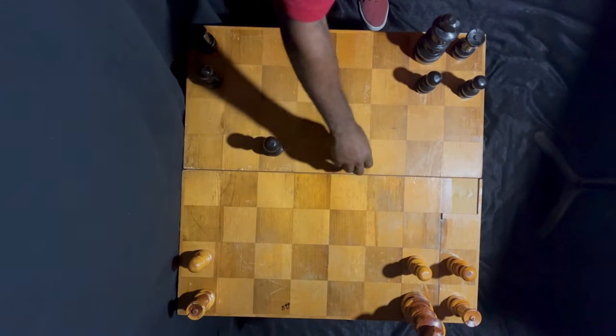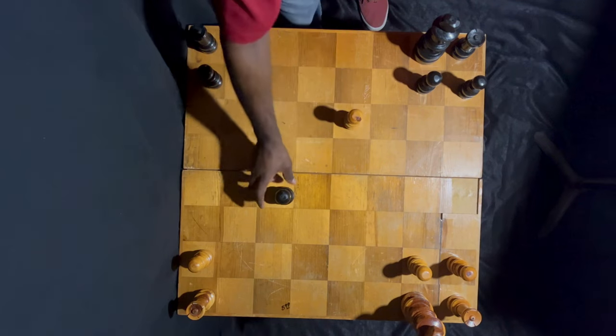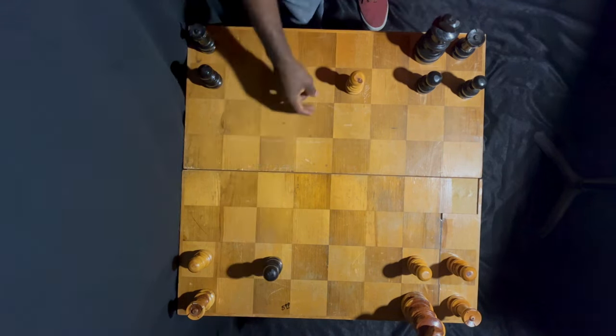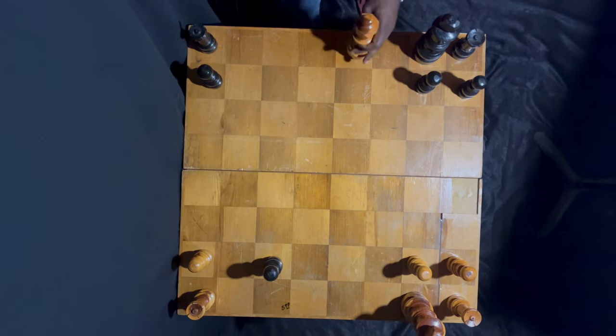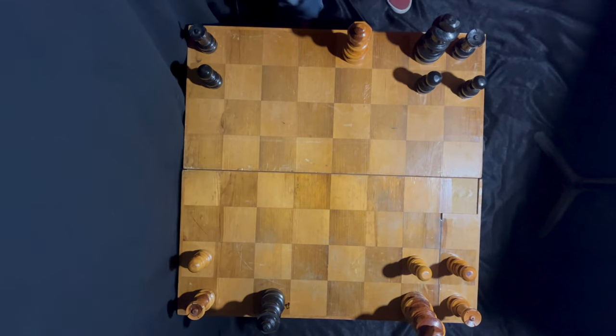Though the pawn may seem weak and powerless, when they move with the right harmony they actuate transformations. On the eighth rank for White, the first rank for Black, the pawn is immediately promoted to any piece of its own color, except for another king, and it cannot remain a pawn.